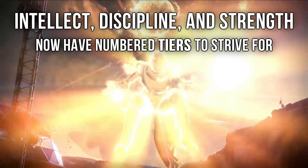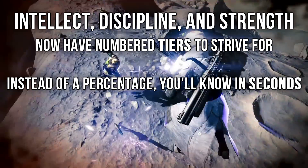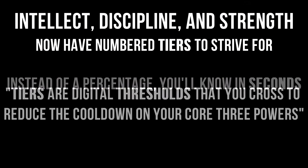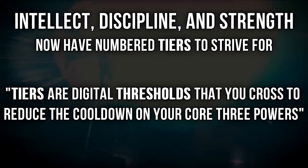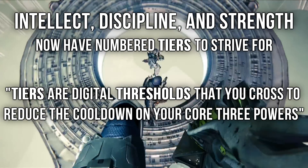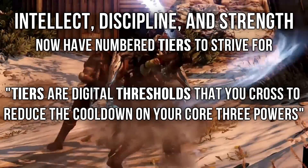Your intellect, discipline, and strength is going to look a little bit different too. It's now going to tell you in seconds what your cooldown is when messing around with your class build, instead of that percentage we've always had. It's going to be nice to know that you have, let's say, 35 seconds on your discipline for your grenade cooldown, and then knowing you can cut it down even more. You're going to have a full numerical representation when building your guardian.